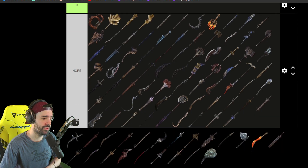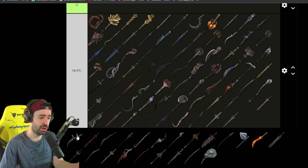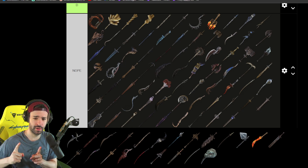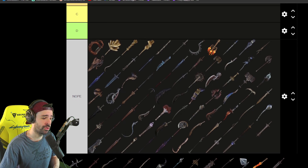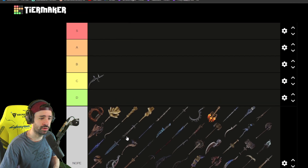I would rate this a C since it's a great weapon. It's fast and has the Black Blade of Death weapon art, which deals percentage damage — that's pretty dope. It also creates a reduced health bar for the boss, like a chunk of the health bar just gets taken away, which is pretty cool. So this is not a bad weapon at all — I'd rate it C.